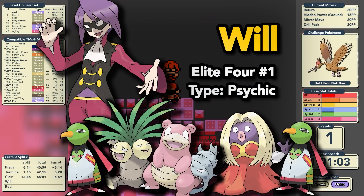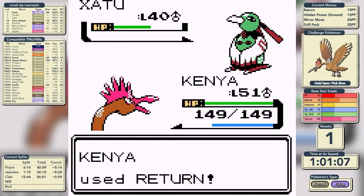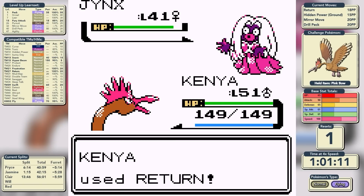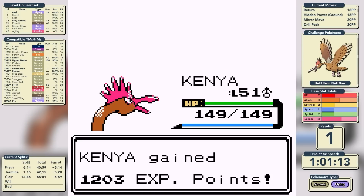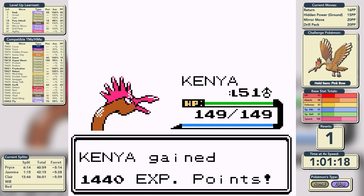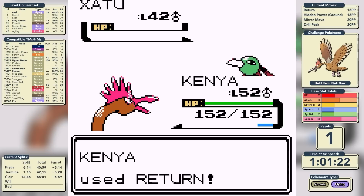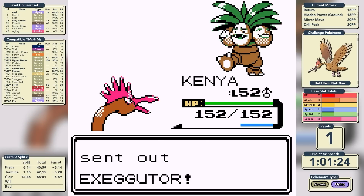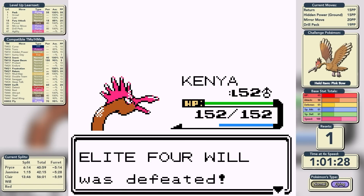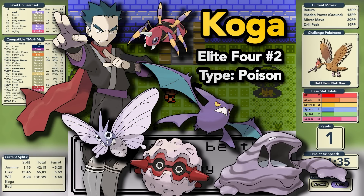Our first obstacle is Will, a Psychic-type specialist who leads with Xatu. We use Return to knock it out in one shot, then a critical hit takes out Jynx straight away. Slowbro wastes time using Amnesia, so it's an easy two-shot. We knock out the second Xatu with the greatest of ease, and his final Pokemon is Exeggutor — weak to Flying, so a single Drill Peck to the face takes care of it, and we move on to Koga.